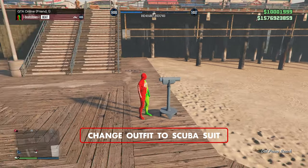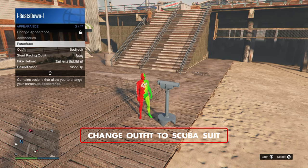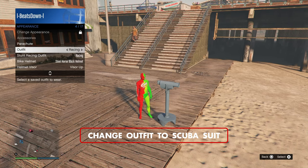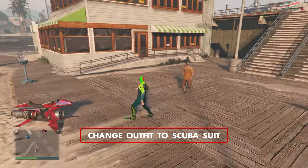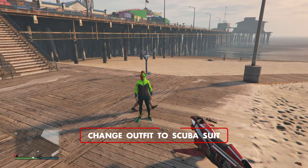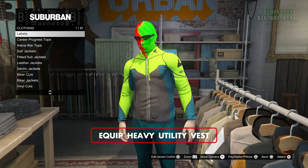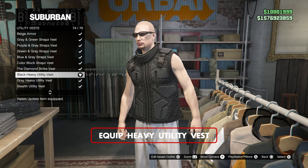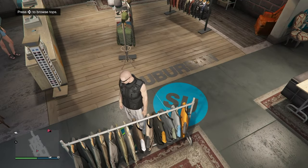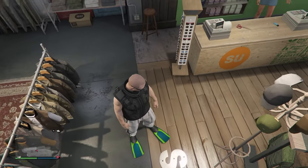From here, change your outfit to the scuba suit with the flippers. Now go to any clothing store and equip the heavy utility vest. You'll now have the vest with the scuba flippers.